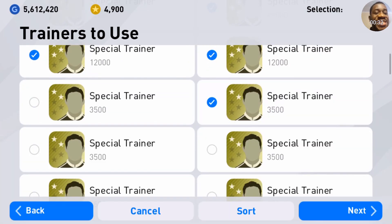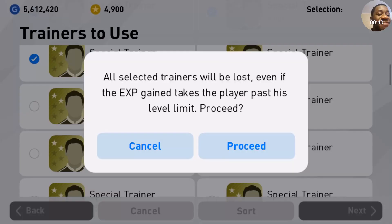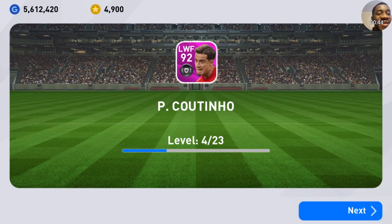Is any of you using Cortio already, and how good is he? I'm going to train him to the max level and see if he will make it to my first eleven. If he exceeds 96, that means he is going to make it, but if he doesn't, he might make it to the bench. His starting rating is 92 — let's find out what the max level will be.